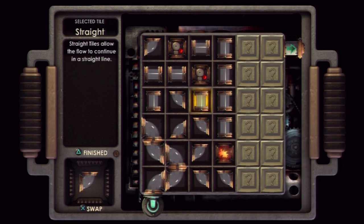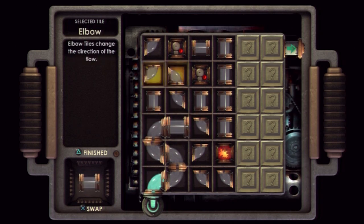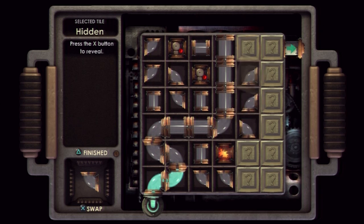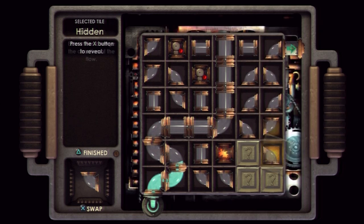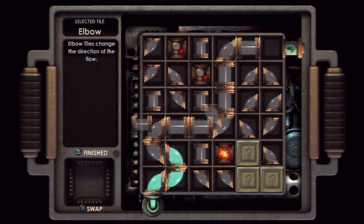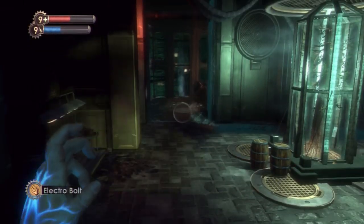Walk up to the turret. I just fully accept that I am terrible at this game now. I just gotta very, very slowly walk up to the turret and then zap it, and then hack it. So I'm gonna be taking all kinds of damage from these things.